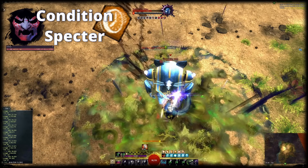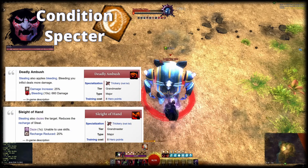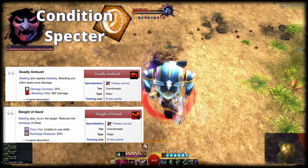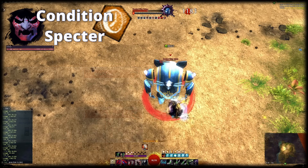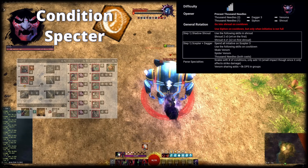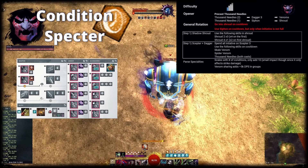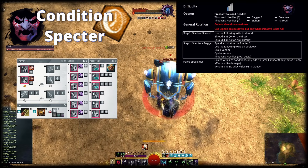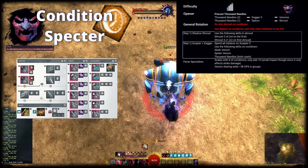Even though it is technically possible to cover Alacrity that way, I'd still recommend you to make additional adjustments to facilitate boon coverage. First, swap to either Deadly Ambush or Sleight of Hand in Trickery for more consistent bleeding or to reduce the cooldown of Siphon. With the latter, you will be able to fully cover the supplementary boon Swiftness and further increase Shadow Force inflow. Second, obtain around 10% boon duration. I'd recommend doing that by swapping the Amulet and 1 Ring to Ritualist, which costs like 5 gold. If you want more room for mistakes and downtimes, increase boon duration accordingly by slapping on more pieces of Ritualist or using a Toxic Maintenance Oil. Compared to the DPS build, outside of Shroud, the rotation stays the same.